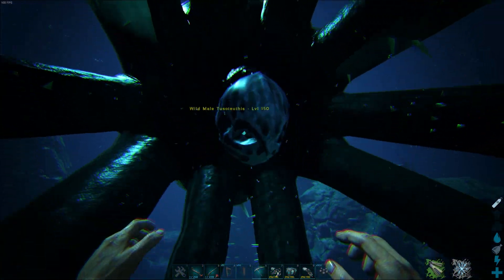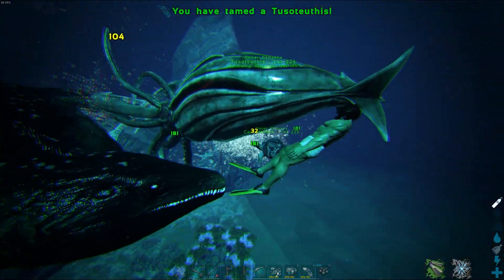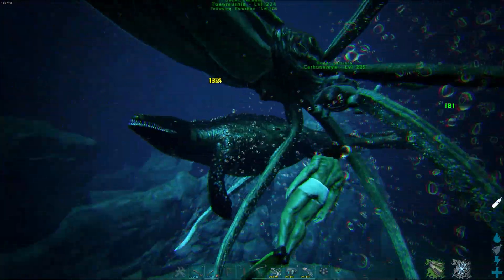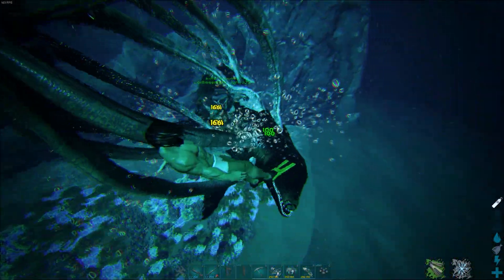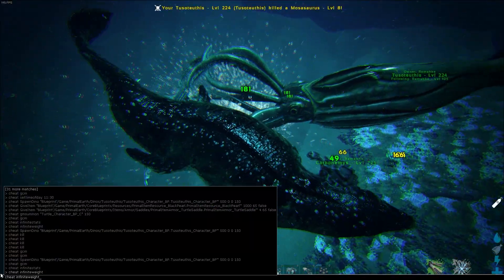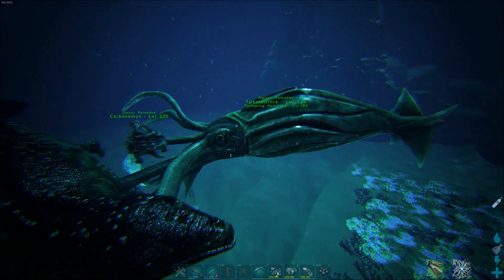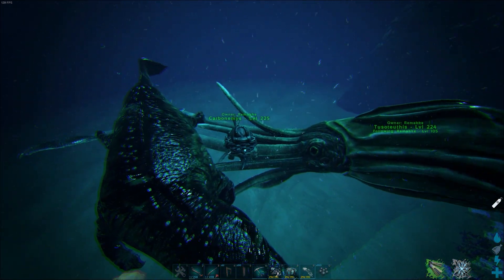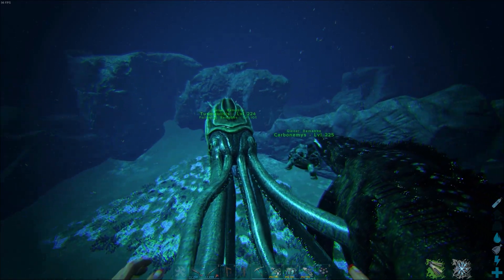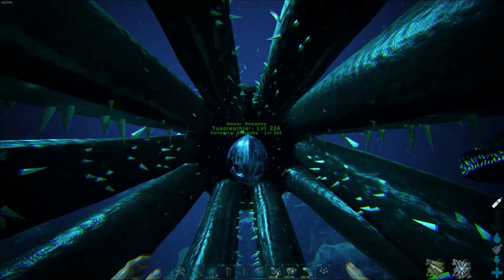Have the black pearls in your last inventory slot. Once the Tuso grabs your creature, you just have to feed the Tuso your black pearls. It was a pretty easy tame even though it was level 151 — I do have increased taming rates here, so keep that in mind. In general that's it: the Tuso grabs the creature — a Carbo, a Mosasaurus, or anything you brought — and then you go up to its beak and start feeding it.